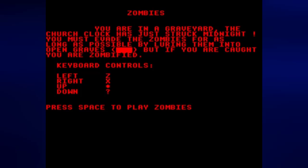Keyboard controls: Left is Z, right is X, up is asterisk, and down is question mark. If you are playing on an American keyboard like I am, it is the quotation mark flash apostrophe key. And if you are playing this on BBM, more than likely you are going to have to user map the keys yourself, because apparently UP doesn't want to work on the default mapping.